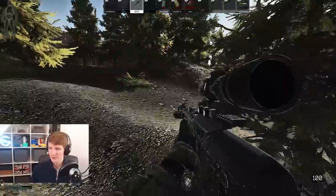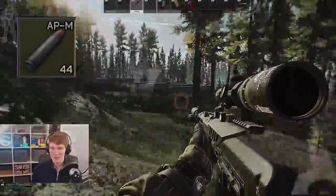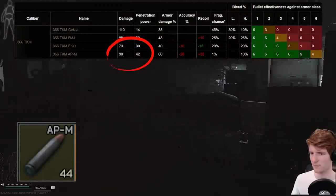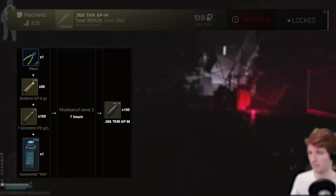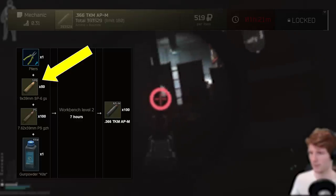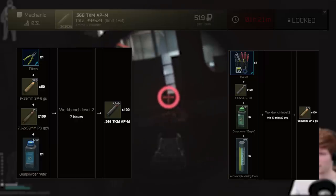I have another video planned on why this is the case, so look out for that one in the future. The final round that I think there is a case for is one I'm usually a big fan of, which is APM. This round is a great comparable to M80 as it has 90 damage and 42 penetration, which is actually better on both by 10 and 1 point. While you can't get it from the traders until Mechanic 3, you are able to craft it in the hideout at Workbench 2, which requires at least level 20 for Mechanic 2 to upgrade it there. Hopefully you kept some SP6 from various quests and looting, because it's a required ingredient and is not available until Prapor 3 and is not sellable on the flea market either.